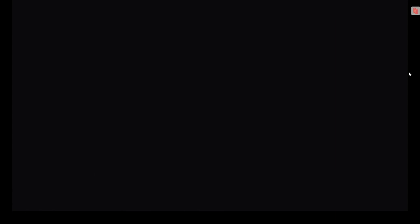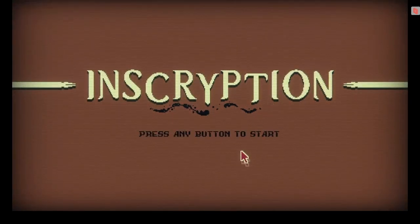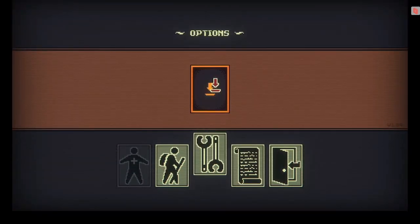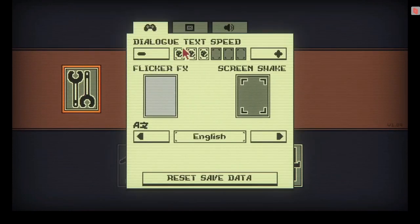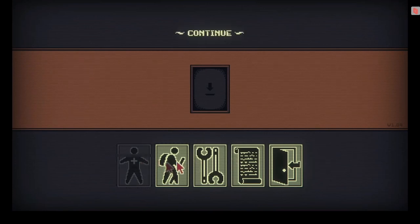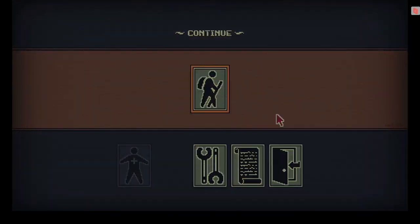Okay! Time to figure out what's on this thing. Nice! I love the aesthetics, dude. These are like cards for the option menu. And the only thing I wanted to mention about this menu screen is that you can't click New Game. And that's kinda sus. Anyway, let's hit Continue. That is pretty sus — it's quite very sus.